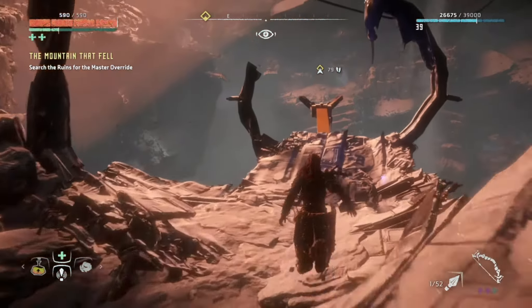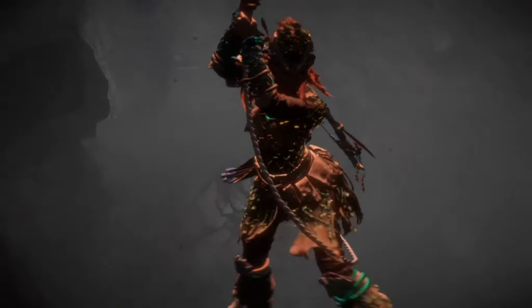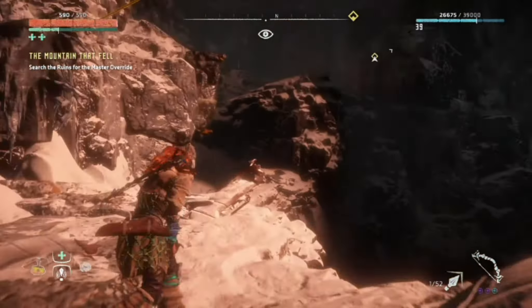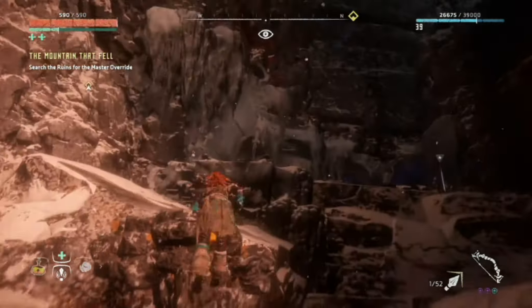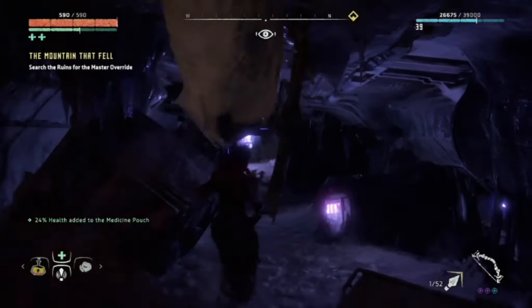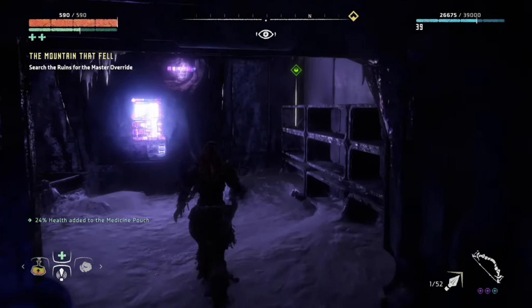Once you're here, just rappel down. After rappelling, immediately turn left and you should see some climbing points in the mountain wall. Simply climb all the way up to the top, and you're going to head into this cave over here with the blue lights. The cell will be at the end of the cave on the right-hand side, sitting on top of a shelf — it's just out in plain sight.